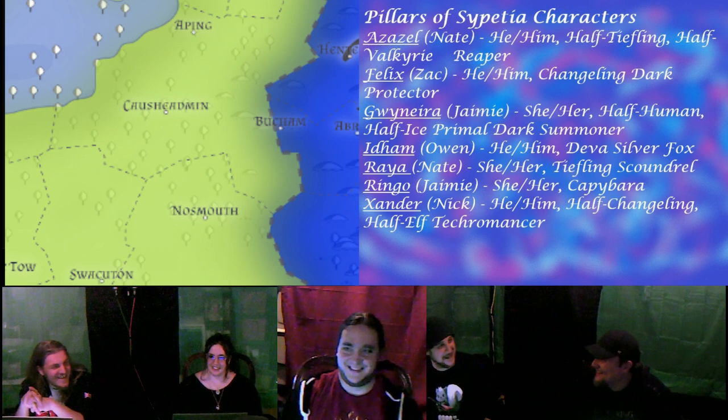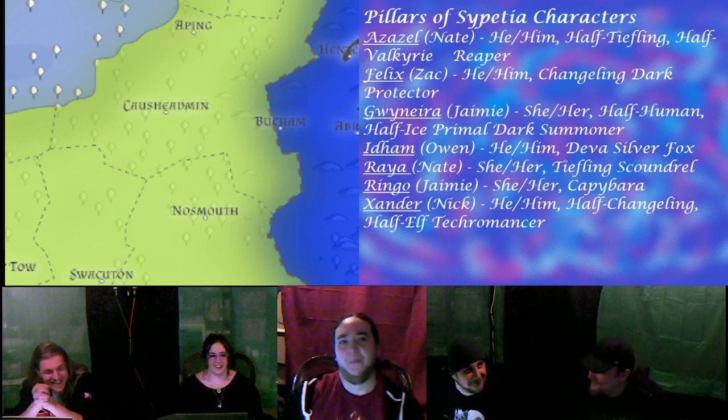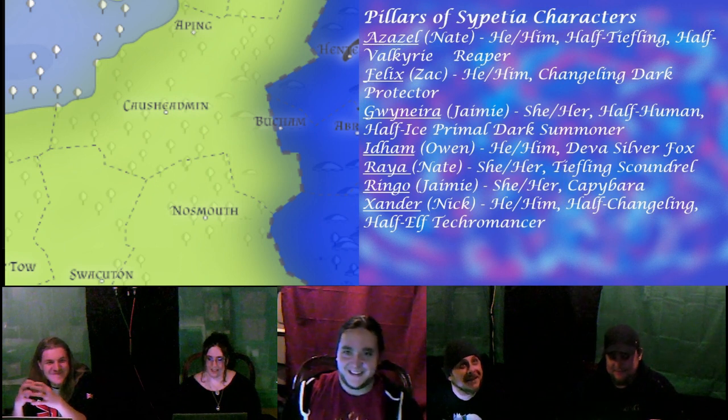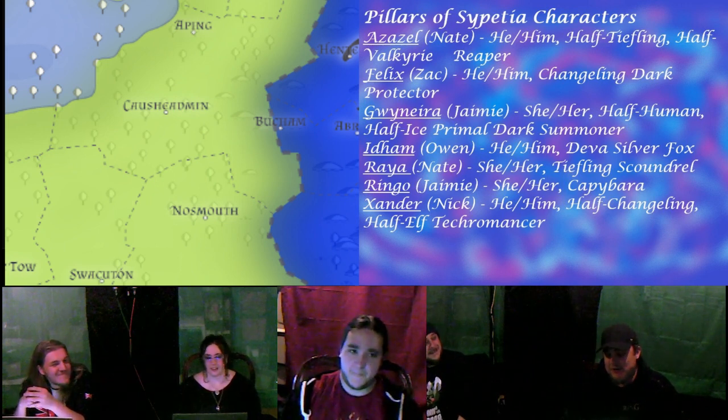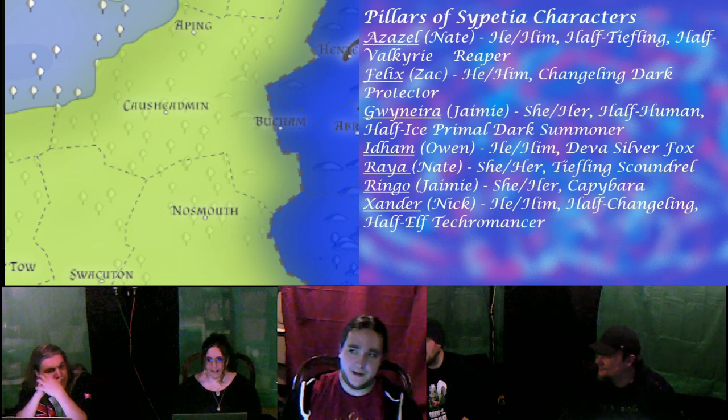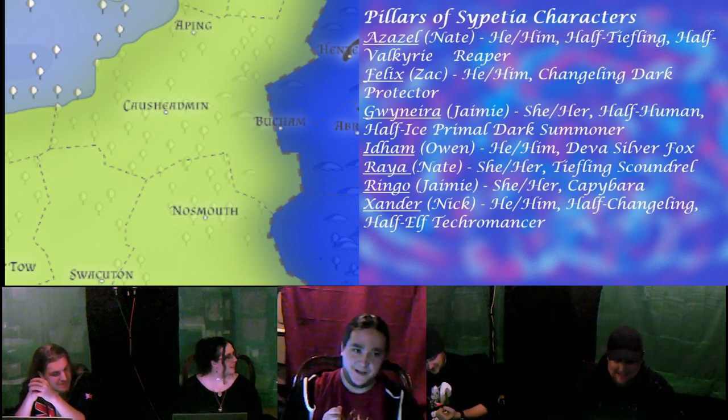The broken vial immediately releases a cloud of red dust that fills the room. Party members grab their collars and shirts. A party member notes they left the capybara outside. The party has been holding their breath for about ten seconds — no checks needed yet. The Grandmaster is still alive. The three soldiers in the room, however, rapidly succumb: their eyes rupture, blood gushes from their faces, and they immediately fall to the ground seizing for about five seconds before lying still in pools of their own blood.